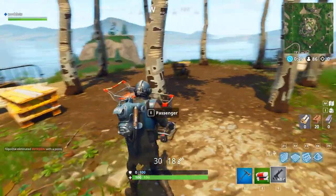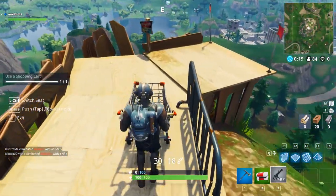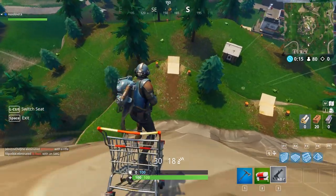You'll find some shopping carts on the top. Just take one, take it to the edge of the platform, get in it and roll down the hill.